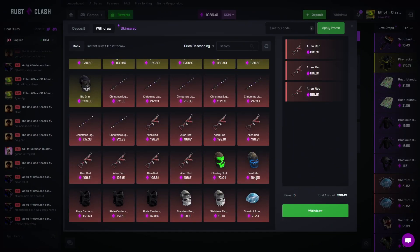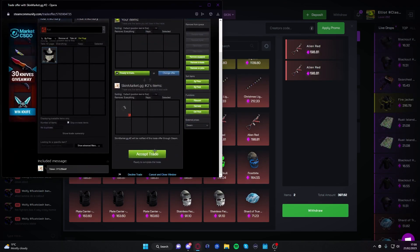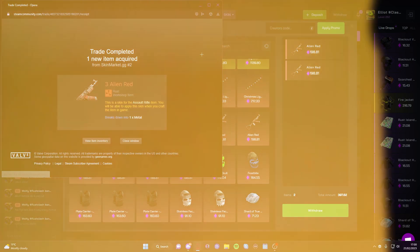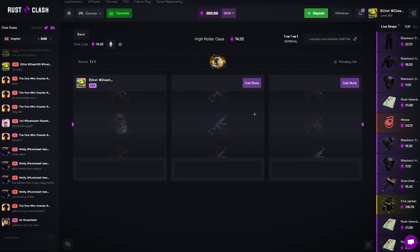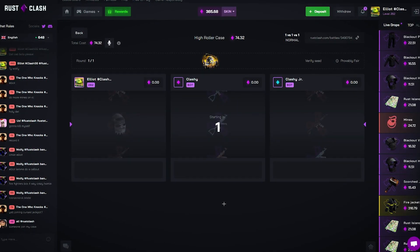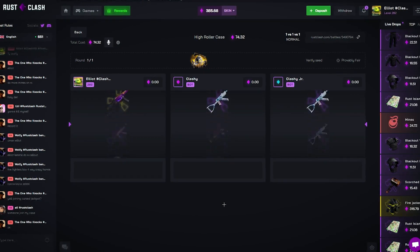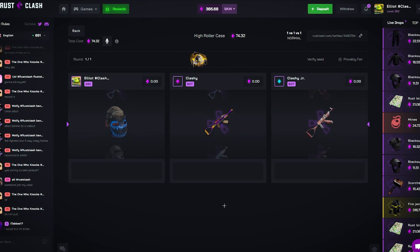Do we start taking some aliens? Why not — we'll take three. Let's go for a high roller, it's three way, on standard. Let's see that punishment mask — I've had it pulled on me twice, now it's my turn to hit it. Yeah, that's a nice one.